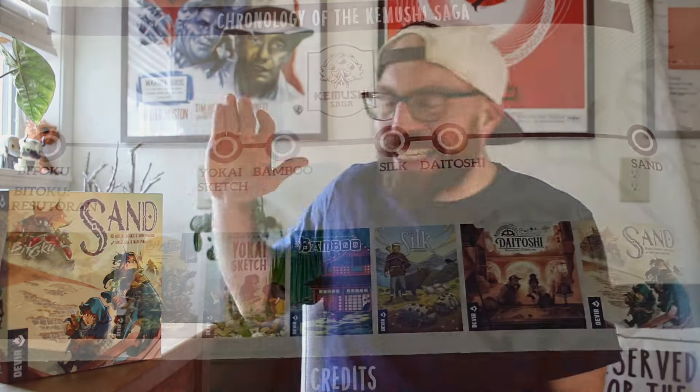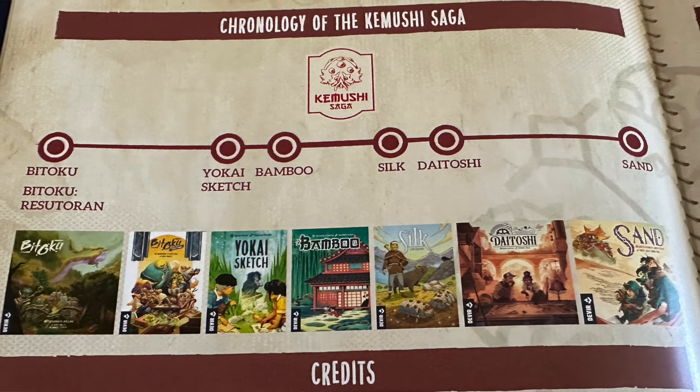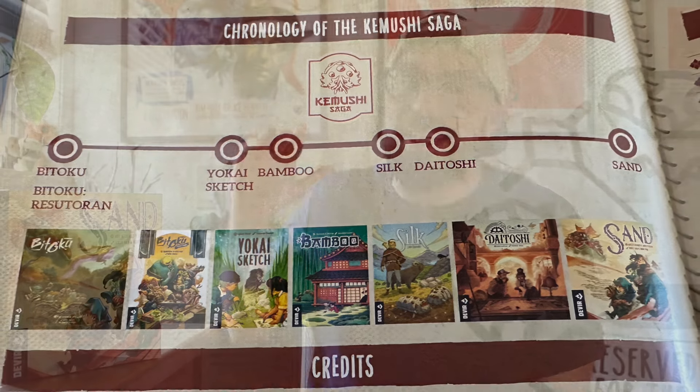Sand may be coarse and rough and irritating and gets everywhere, but it's having a heck of a year — from numerous cross-media Dune releases to a brand new Mad Max to the latest game in Devere's shared Cardboardian Kamushi universe: the titular Sand, a game of pickup and delivery and dubiously styled sandworms.